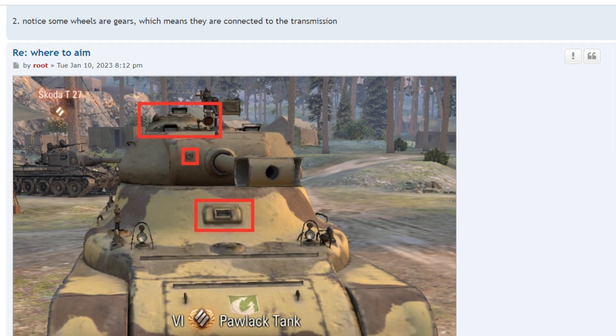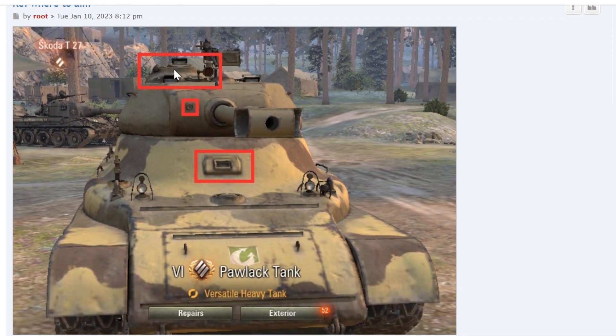A lot of people aim for the commander's cupola. In the old days, you could fire HE rounds at the gun sight and damage the gunner, or at the driver hatch and damage the driver, or at the commander hatch and damage the commander — I don't know if you can still do it. But for AP rounds, this is usually a weaker plate, not always so, and sometimes they buff the armor.